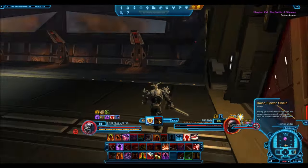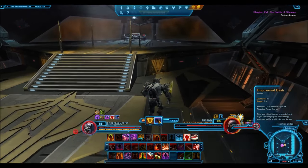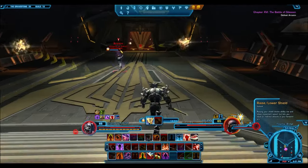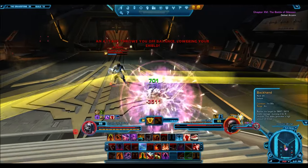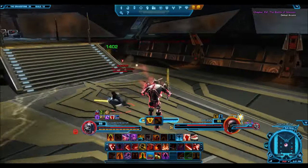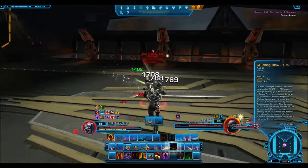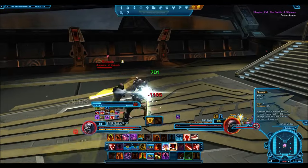Uprisings, the new group content, will give you around 10 to 30 points, but only in solo mode. Flashpoints — solo or tactical — and Star Fortresses — solo or expert — will give you around 20 to 60 points. Dailies like Black Hole, Section X, and Oricon, as well as planetary heroics, will give you anywhere from 25 to 75 points.